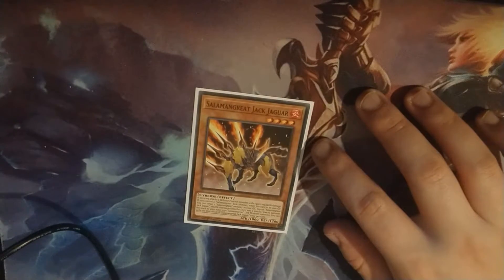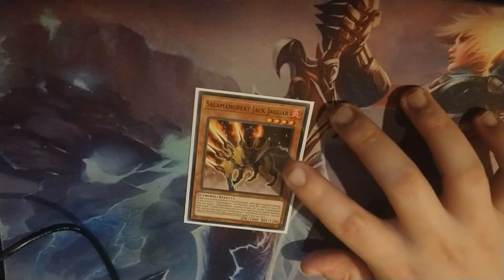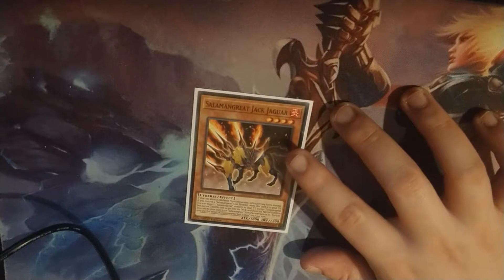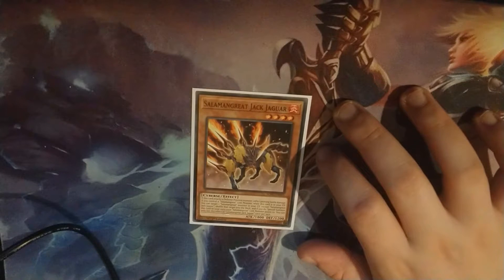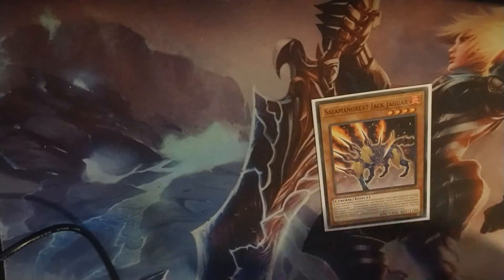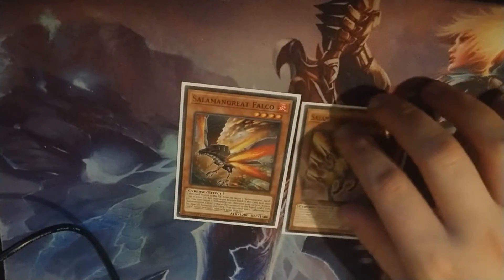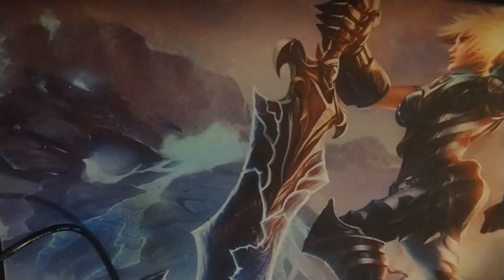For the one-ofs, I play 1 Jack Jaguar. This card recycles monsters, and it works really well with the link monster Salamangreat Sunlight Wolf — because you can shuffle a Salamangreat monster from your graveyard into your deck, special summon this card to a zone a link monster points to, and then Sunlight Wolf's effect will activate. It's a one-of because too many can brick. I also play Falco, which recycles the spells and traps, which is really good.